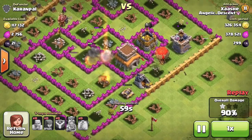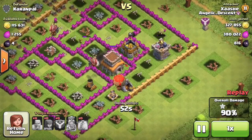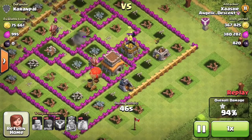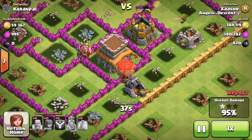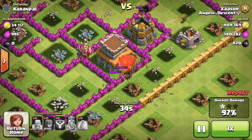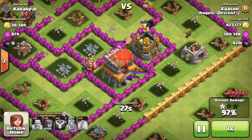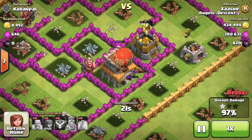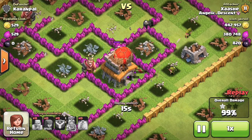I only had two archers at the top and three archers at the bottom left as my remaining troops. With about 50 seconds left I didn't even think about getting the three-star — I just thought maybe I could take all the resources, which would have been the biggest haul I've ever gotten. The balloon took out all the remaining defenses — the last two cannons and two mortars — then started going for the town hall, dropping a bomb every two or three seconds. Meanwhile those three archers took out the last storage, and one of them started going for the town hall as well.